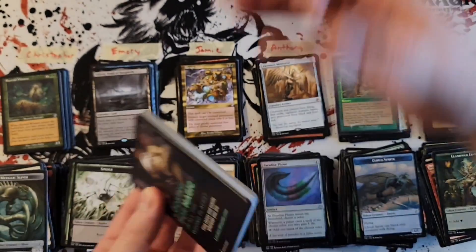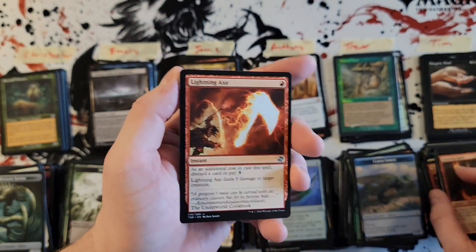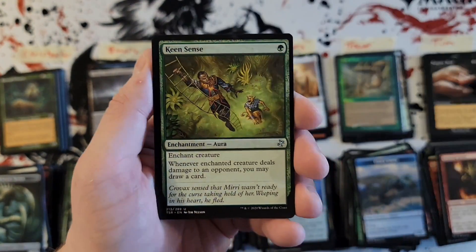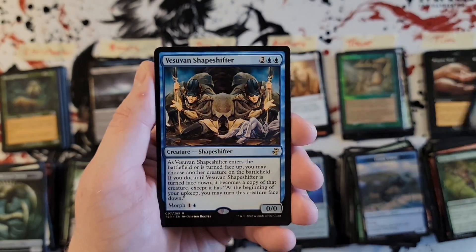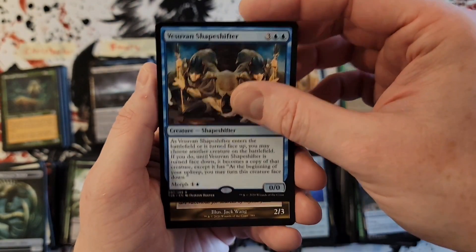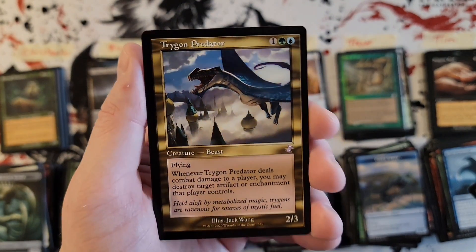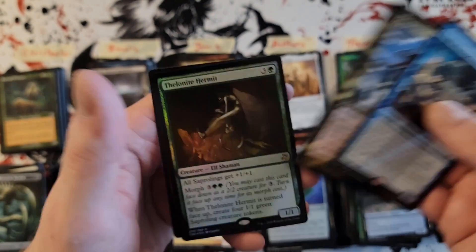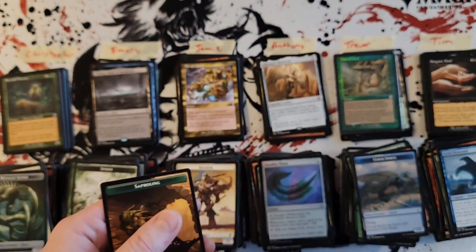Tim, last pack — listen, we need a big old bordered hit. We haven't had one, we've just had a lot of like good stuff. Let's get a big one, let's finish this off well. The Zubin Shapeshifter and Trigon of Predation — not the big old border hit but it is a sweet card — and another foil, the Thallid Germinator, to finish this off well.